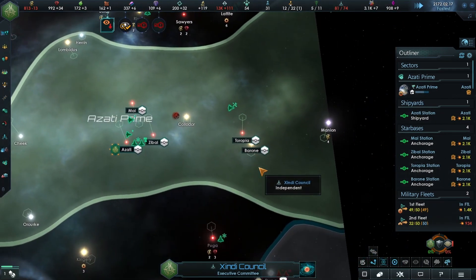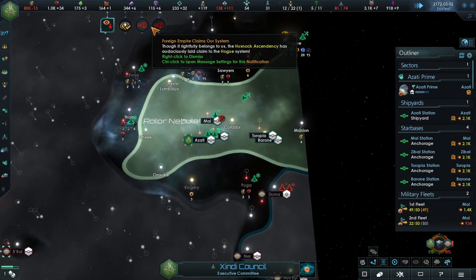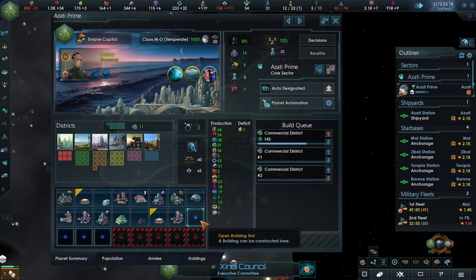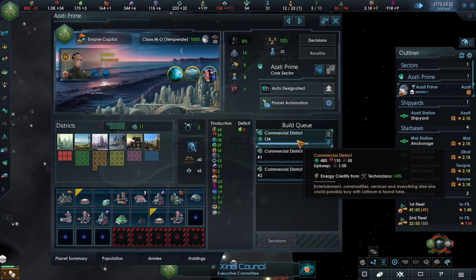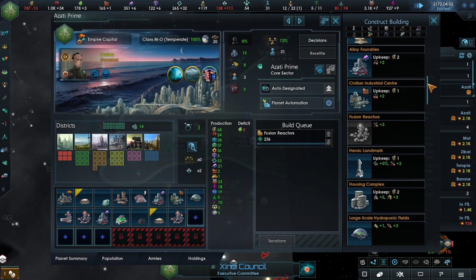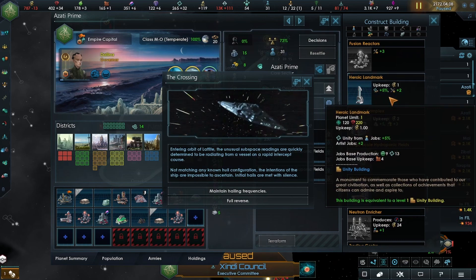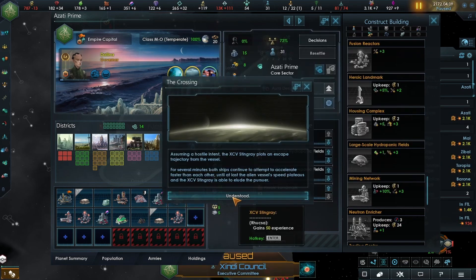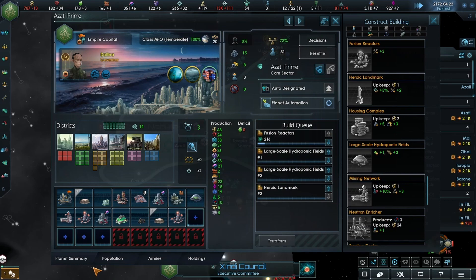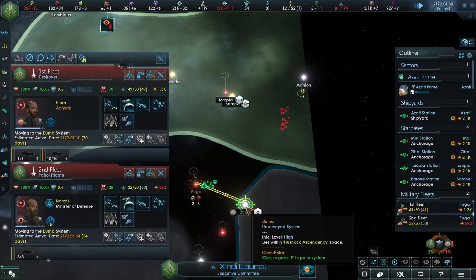You're claiming systems now - what are you doing? You're claiming this one up here that doesn't even border you, it doesn't do anything. Whatever. So we have a little bit of an energy issue, but let's cancel these commercial districts. I'd like to do a fusion reactor instead - two of those and a heroic landmark. We gained 50 experience.